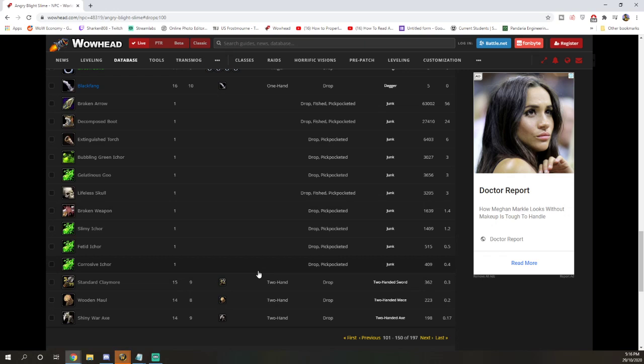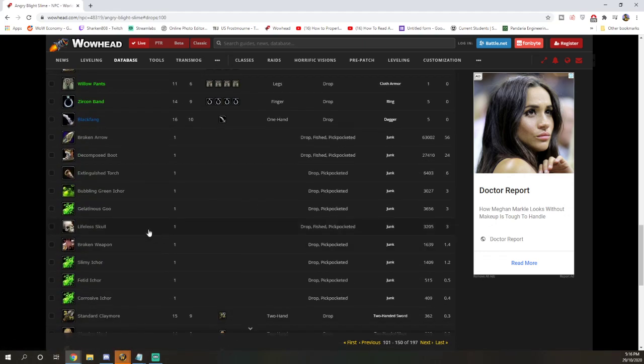Then I tested on a level 16 toon. Level 16 with Chromie on got drop of slime and broken arrow. But then with a level 16 toon with Chromie off, we got decomposed boot, slimy bags — which is one of the bags that drop — and also the lifeless skull.